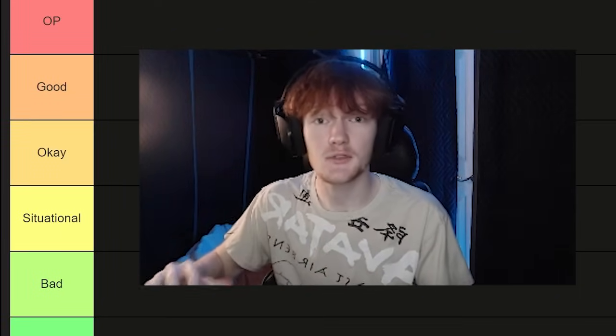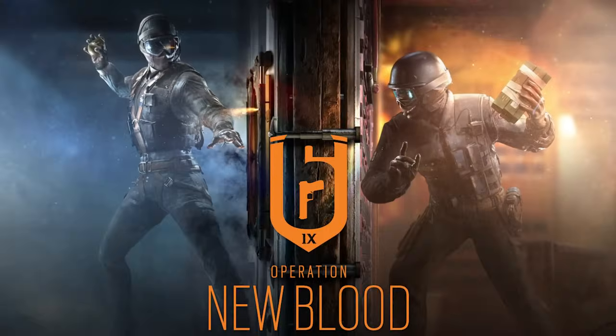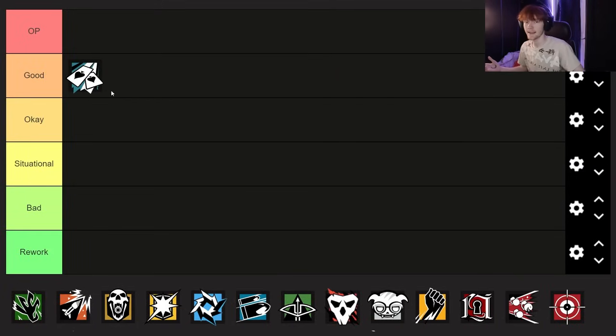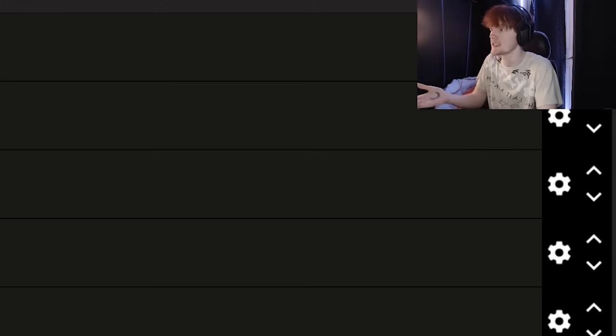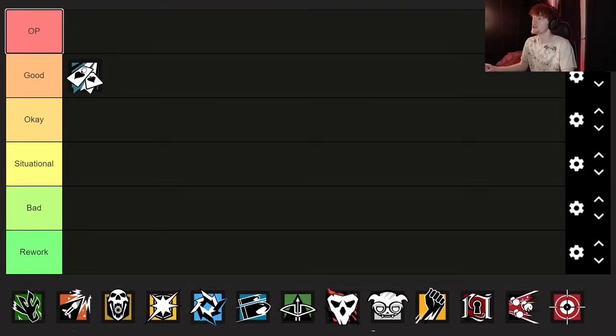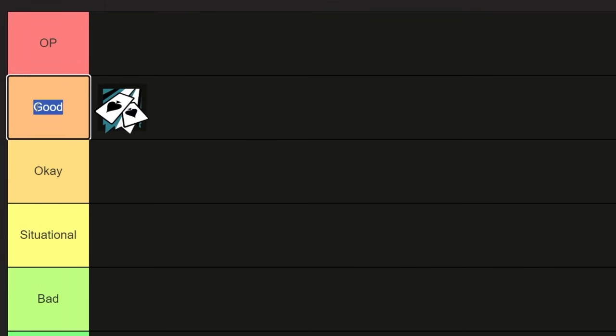As you can see, we have the attacker tier list for the new operation, New Blood. First of all, I want to go over Ace. I think Ace is a good attacking operator — he's not OP, like he doesn't need to be nerfed, which is what people in the OP category deserve. But I do think you could pick Ace every single round and provide a lot of value to your team, which is what the good category represents.